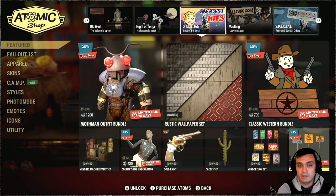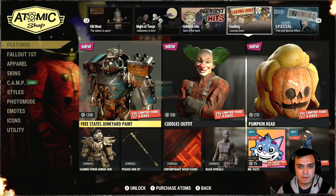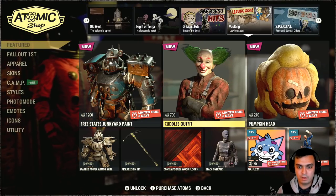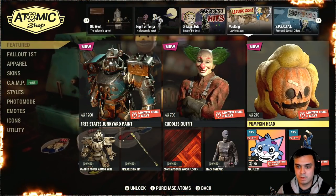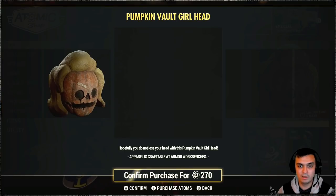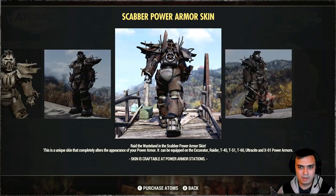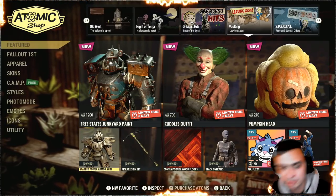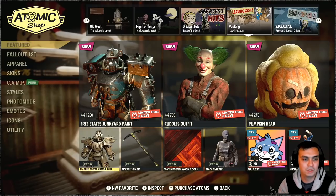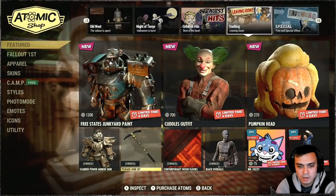Alright let's go to the vaulting section. These are the things that are leaving the vault - the Free States Junkyard paint power armor, the Cuddles outfit - I'm gonna wait for it to pop with a discount. The pumpkin head also I'm gonna wait for a discount. This thing isn't even displaying the actual items. Scrapper power armor paint - wait, they're selling individually? I would recommend buying the entire bundle - the entire bundle is actually really nice, you'll get a whole bunch of better stuff.